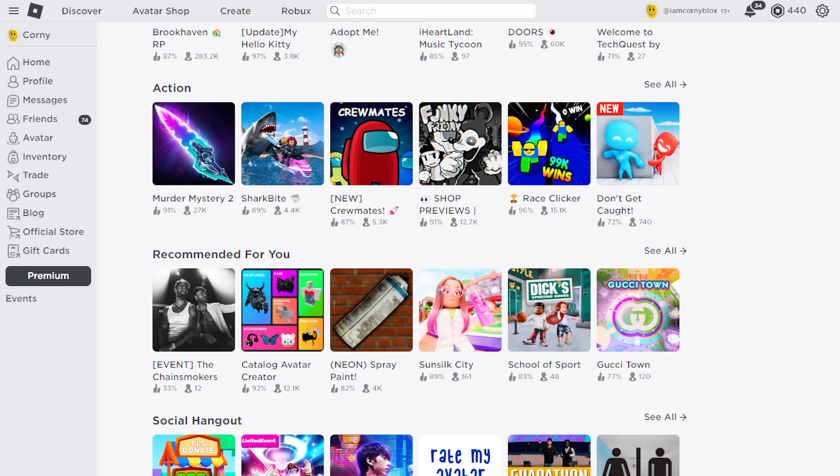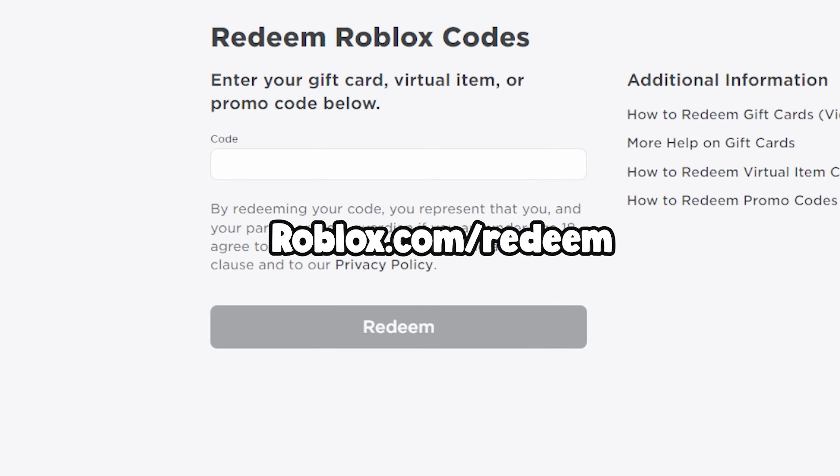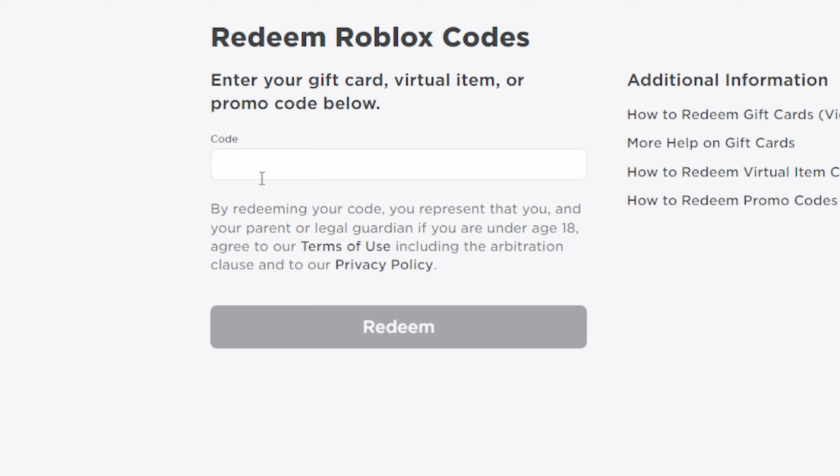Our next item is an event code. To get it, just open your Roblox on a browser or app and click Gift Cards, then Redeem Card. Or you can also type roblox.com/redeem. Now go ahead and type: spider cola.